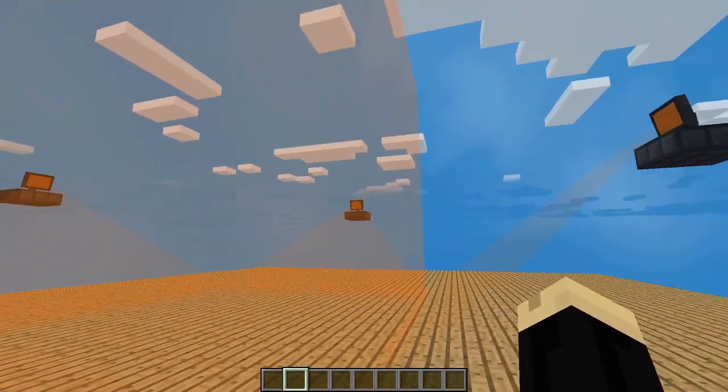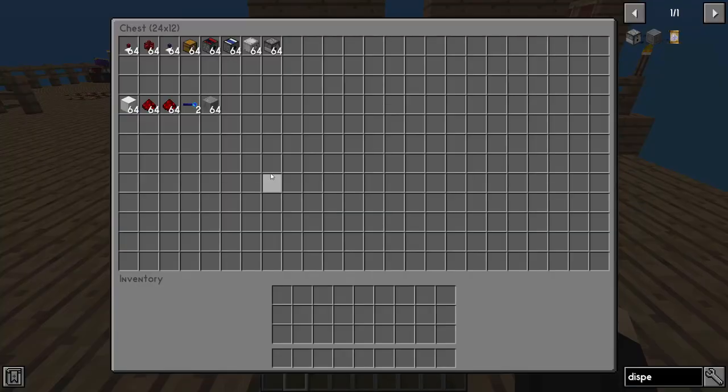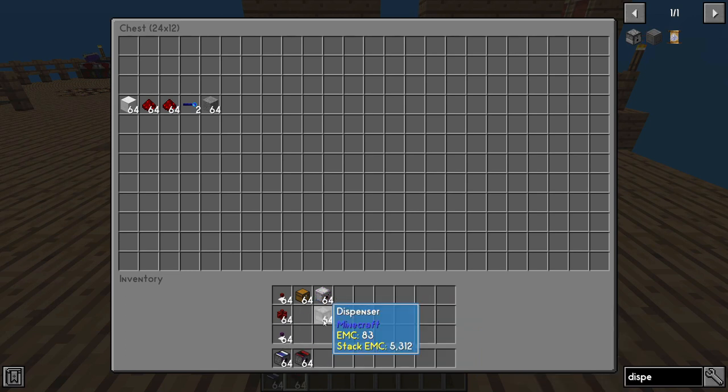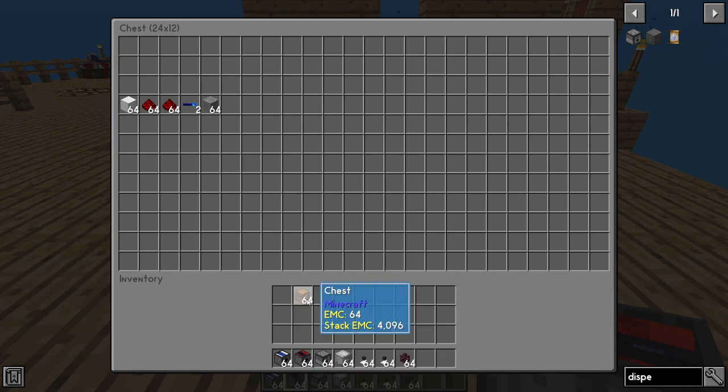These are already pre-placed. If you're not sure where to put them, that tutorial is linked below. So right off the bat, let's start with the basic stuff — we're going to need all of this: our item collector, structure builders, dispensers, auto-clickers. We're also going to need tables and chests.